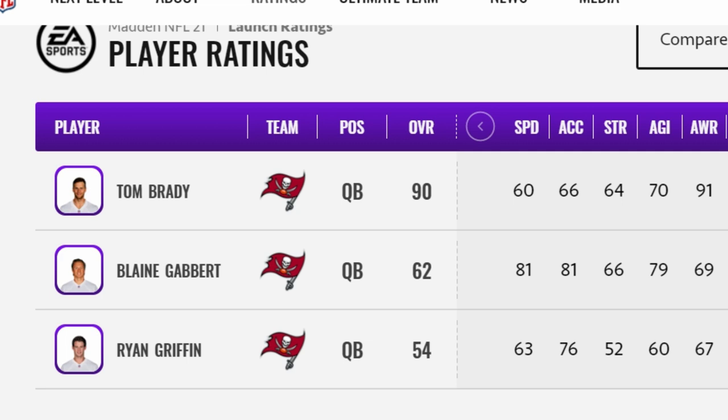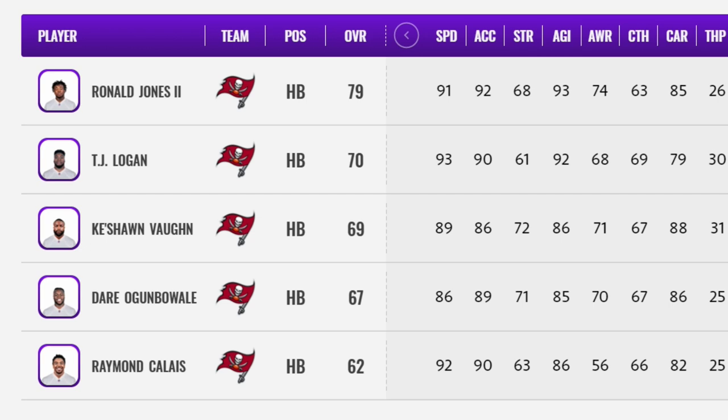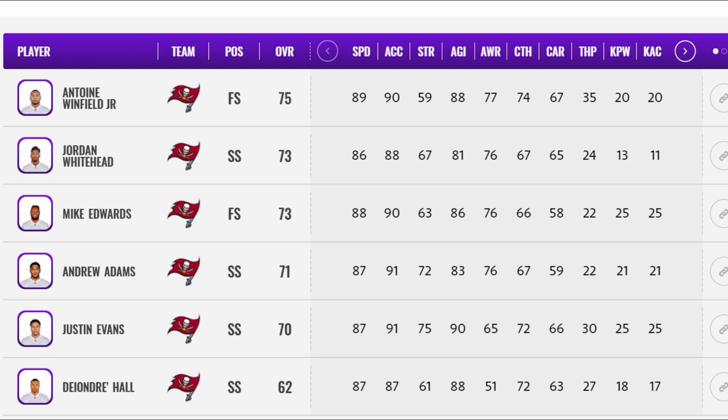Next up we've got the Tampa Bay Buccaneers. They added one of the biggest stars in the league in Tom Brady, but it's not even really just about him. One of the bigger additions is Rob Gronkowski — EA gave him a 95 overall, so you have to say that's one of the biggest additions to any roster. They also drafted a good running back, though Ronald Jones is probably the best running back on this roster. They also improved the offensive line with first-round pick Tristan Wirfs. You get Tom Brady and Rob Gronkowski — they've got to be on this list.